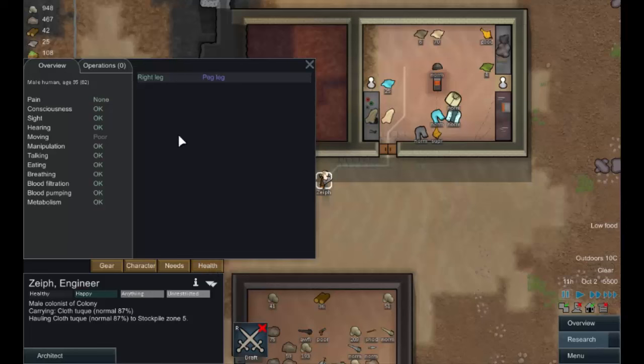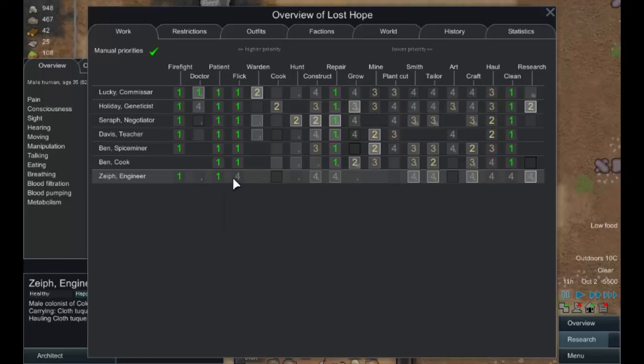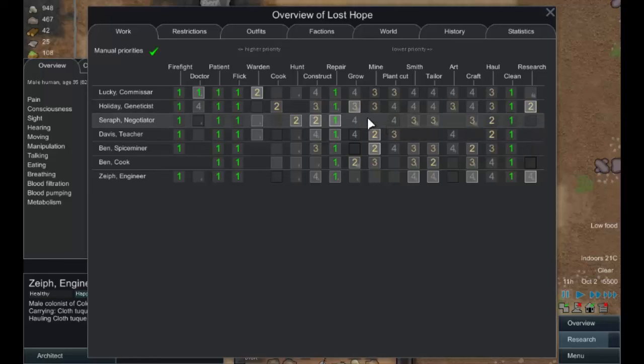Let's set Zeif's work priorities. Firefighting, patient, and flick - meaning he operates switches - repair and cleaning all go to one, so those are the first things he does. That means we always have things repaired and clean, which makes people a little bit happier. He's got researcher 12 as opposed to Holiday's researcher 13, so Holiday is probably our better researcher. Zeif will cook and then research - we can live with that.